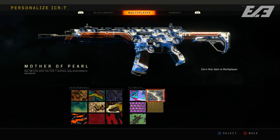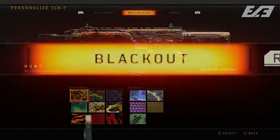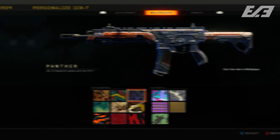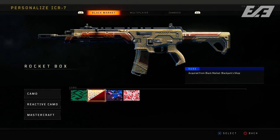We don't have any Blackout-specific camos yet. Pre-release footage showed there was a tab for Blackout camos, so that may come in the future. I also don't think this is the full extent of camo customization we'll get just yet. You also have your regular paid camos from the Black Market, such as Shimmer and Cherry Blossom.